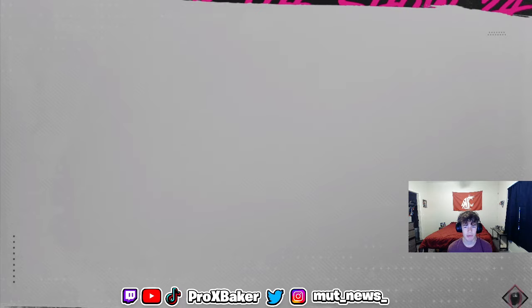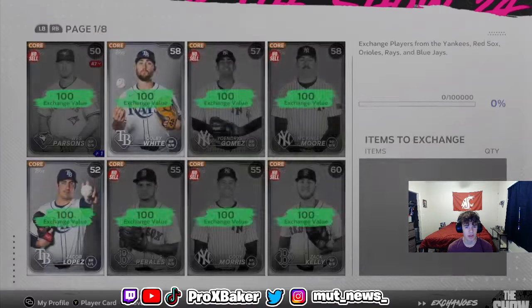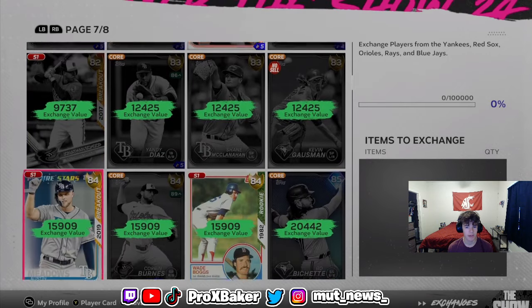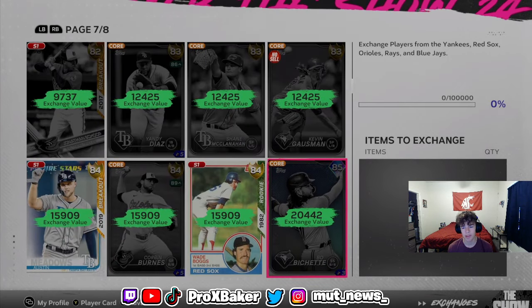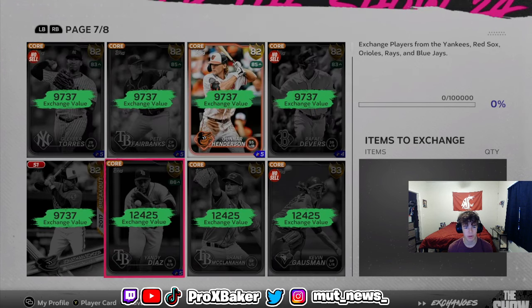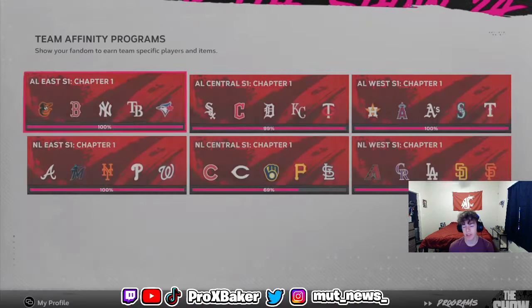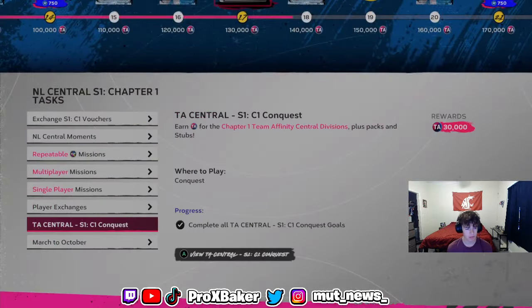Okay, you get the idea — you can mess around and figure out which ones make sense. The 85s exchange is around 20,000 XP, so that'd be about five 85-overalls. The 82-overalls are probably the move, or maybe 83s. Find the best value and find players who don't have a quick-sell penalty.